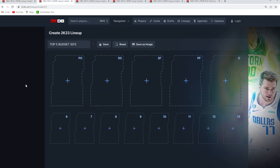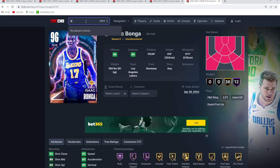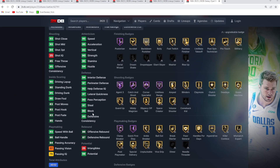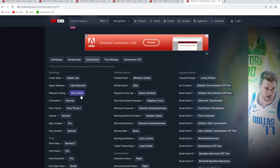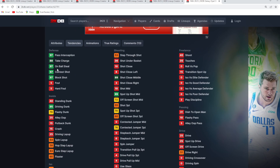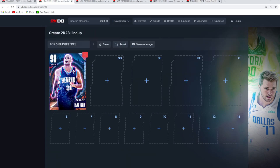Now talking about the top five best budget shooting guards — at number one, I think the Shane Battier card is an absolute beast. He's 6'8 with a 6'10 wingspan, has amazing defensive stats: 90 block, 97 steal, 97 lateral quickness, 97 perimeter, 94 interior defense, and tons of Hall of Fame defensive badges. His jump shot is super knockdown with a really quick release. He's got the Garland size-up and the Curry escape. This card is insanely good on defense for only about 10,000 MT.